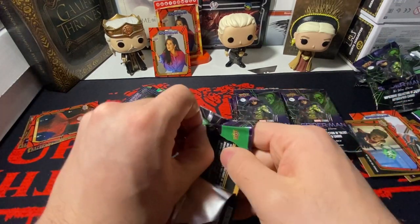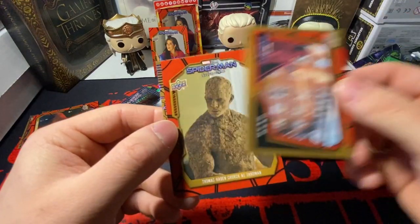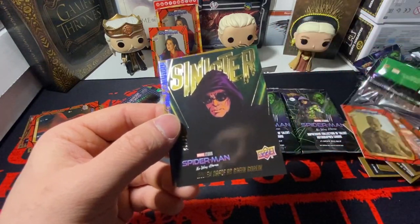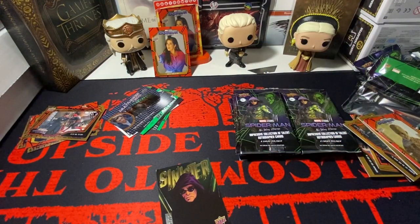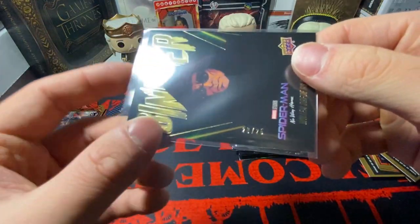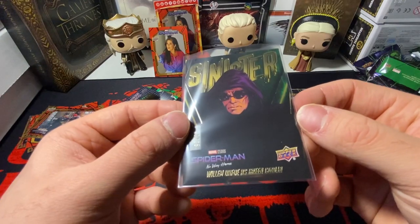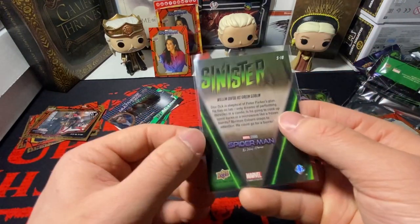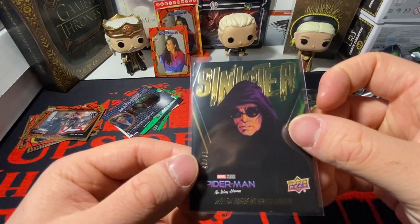Last pack in the left stack — please give me an autograph, that'd be so huge. Oh! That is actually nasty. We need to sleeve that up. That is so nice — it's 20 out of 25. We have a gold insert for the Green Goblin from the Sinister set. That is sick looking — a little beat up on the back with a couple of soft corners, but still, that is sick.